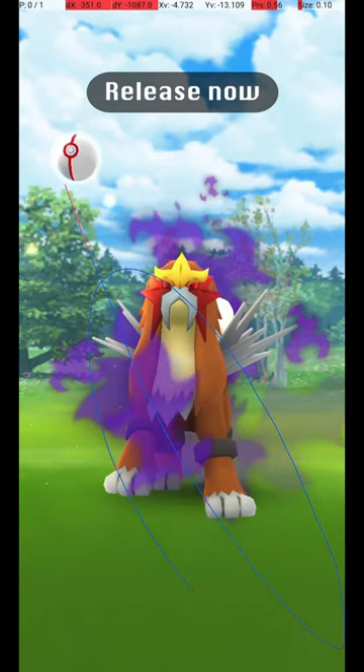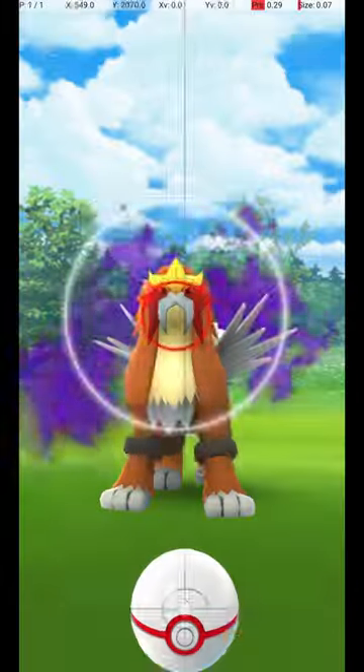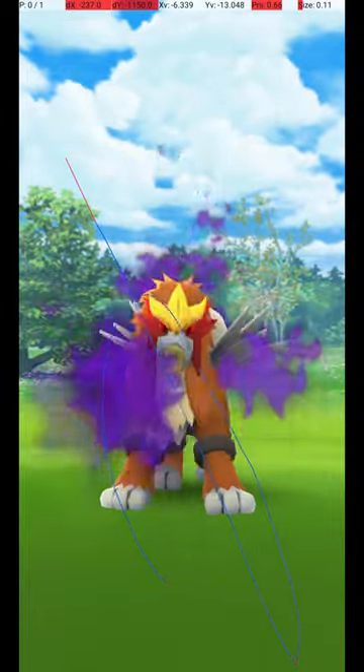If you release the ball before the Catch Circle is visible, then when it reappears, the Catch Circle will still be the correct size for the excellent throw. Be careful not to throw too early, or the throw will bounce off of Entei.